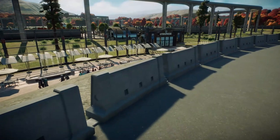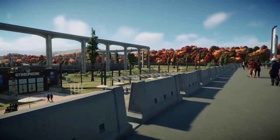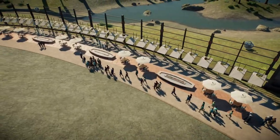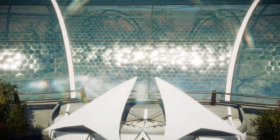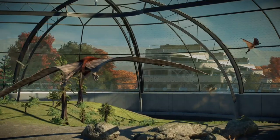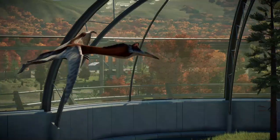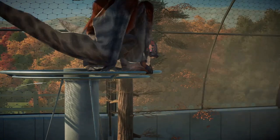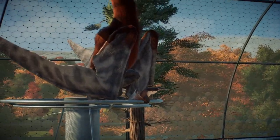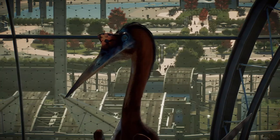Aqui eu coloquei aquela barreirinha por questão de segurança, já que é um local alto. Aqui embaixo, as pessoas vão conseguir encontrar lugares para sentar e vão poder apreciar os Teres Dinossauros ao mesmo tempo. Agora vamos conhecer Eudiviane, a única Quetzalcoatlus do parque. Com cerca de 12 metros de envergadura e pesando até 200 quilos, o Quetzalcoatlus foi um dos maiores pterossauros. Esse gigante voador viveu na América do Norte durante o Cretáceo Superior e caçava filhotes de dinossauros e criaturas pequenas. Mas os espécimes feitos pela Biosyn são mais robustos e resistentes, podendo caçar um humano com facilidade e até mesmo derrubar aeronaves.